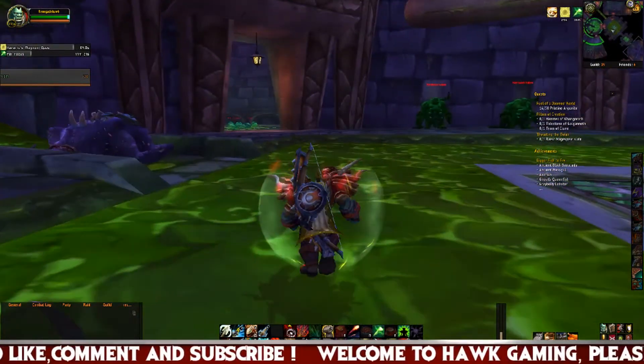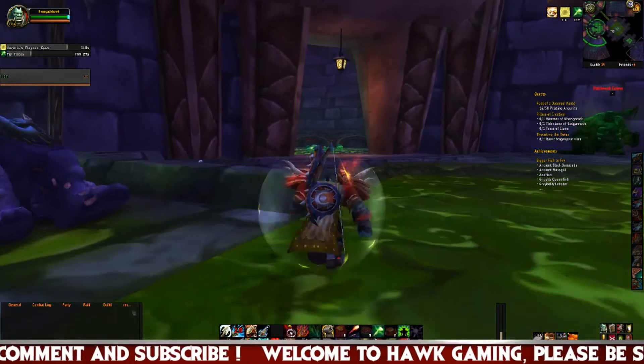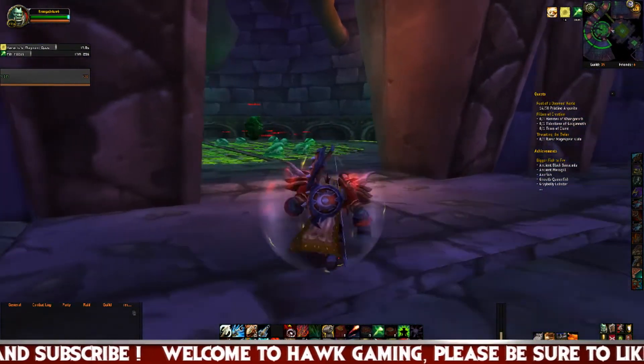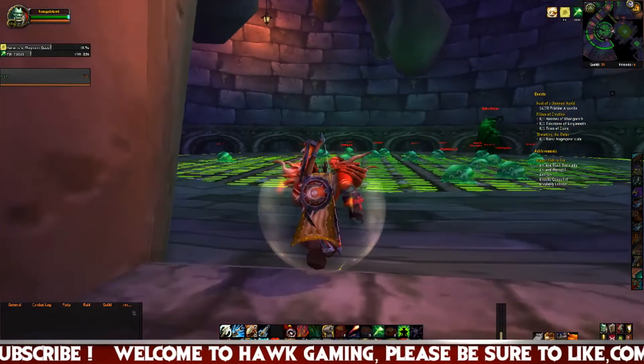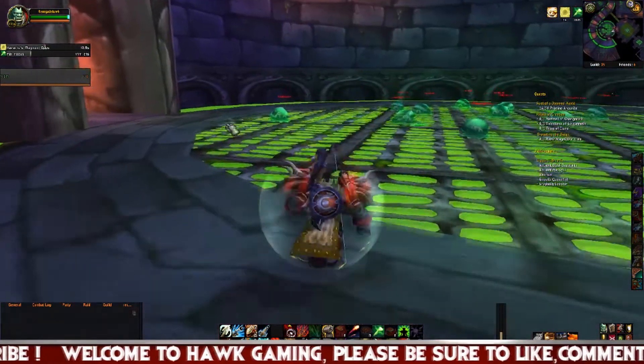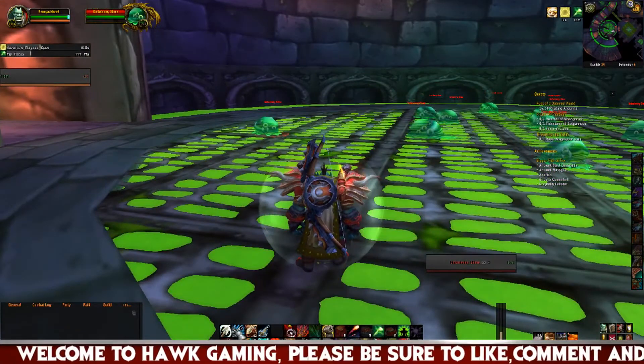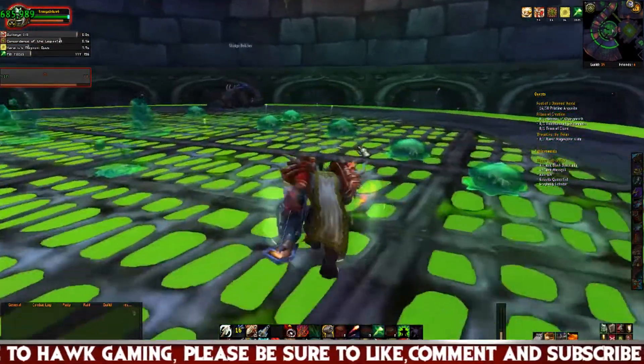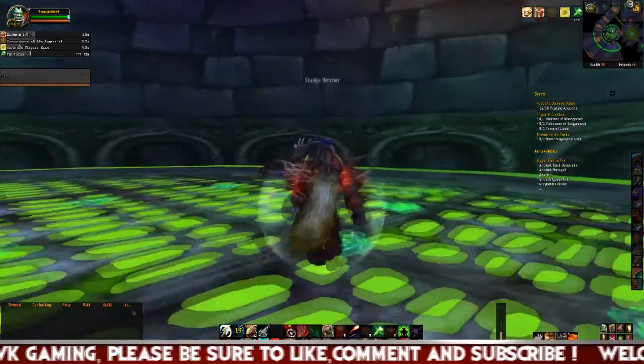Last, we are going to take a look at Naxxramas. Naxxramas was a level 60, 40-man raid floating above the Eastern Plaguelands, and this raid had a total of 21 bosses divided into four wings.